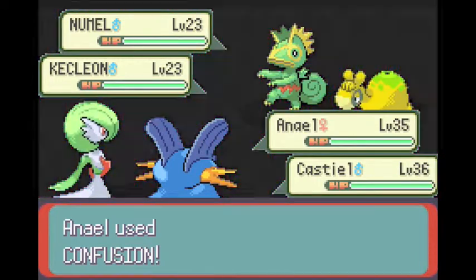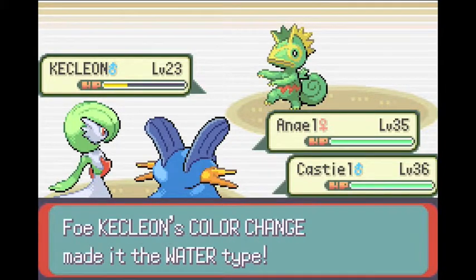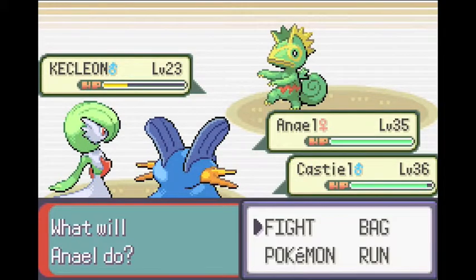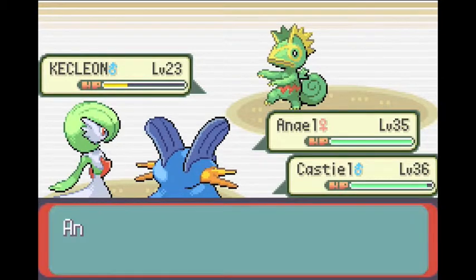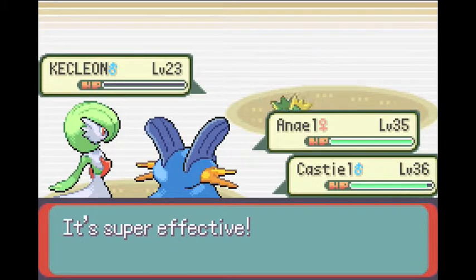I think Kecleon has this ability where a certain type of move that hits it — like, if it's a Water type move that hits Kecleon, then Kecleon will turn into a Water type. If it's hit by an Electric type move, it's going to turn into an Electric type Pokemon. So we are going to change him into a nice Water type first. Here's the cool trick — we are gonna use Shockwave, which will be super effective on it now because it is now a Water type. And bam, it's super effective.